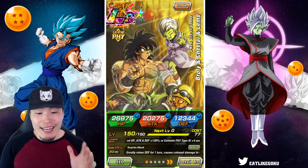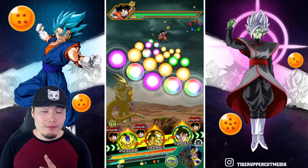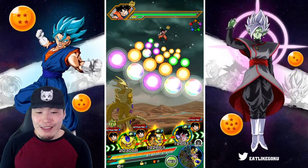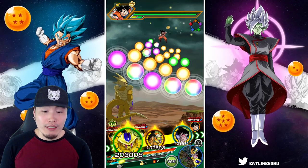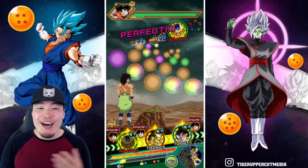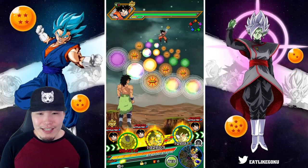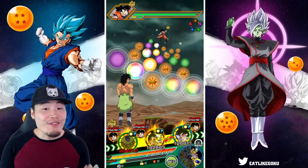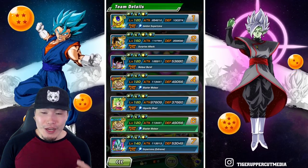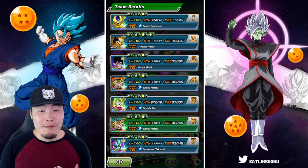On this first rotation we have Broly linked up with what I believe is his best linking partner — and it's not the AGL Turles, but rather the TEQ Golden Cooler. Kind of weird, I know, but it works. We can give a ton of ki spheres here to the LR: one, two, three, four, five, six, seven, eight, nine, ten, eleven, twelve, thirteen, fourteen, fifteen — fifteen ki spheres.